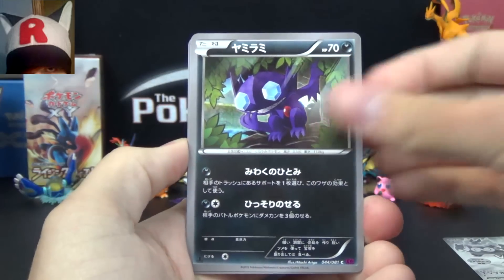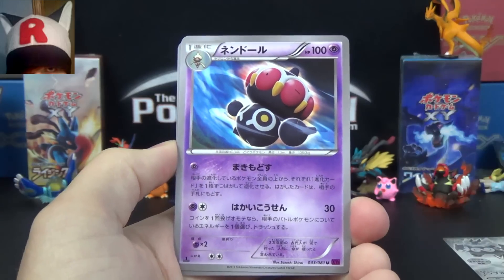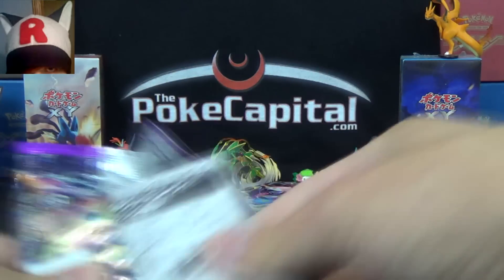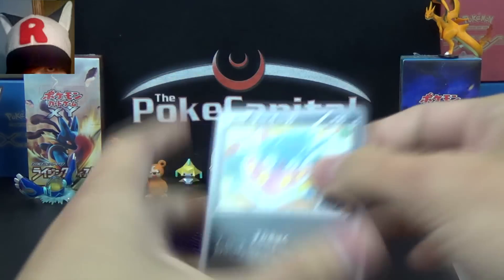Pack 1: Baltoy, Sableye, Slugma, Gumshoos, Quaidal, and Gyarados! We finally got our first Gyarados Ancient Trait, so at least we got one of that. That's probably my favorite non-EX, non-full art artwork.